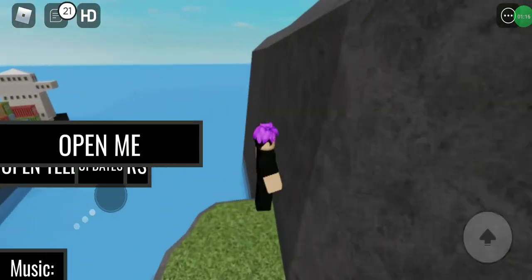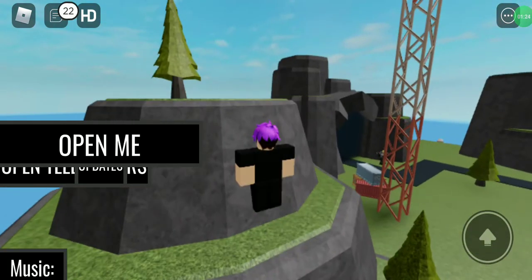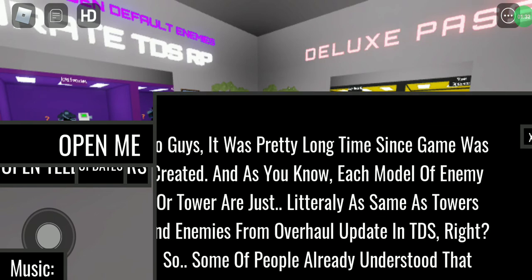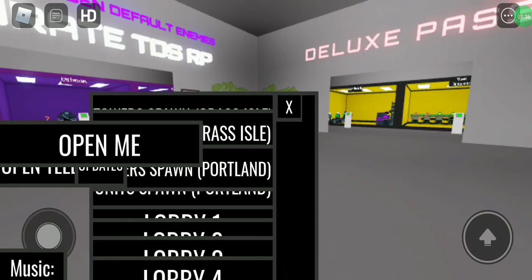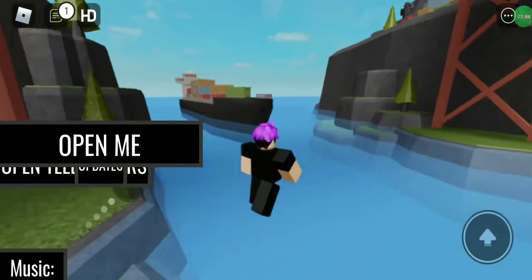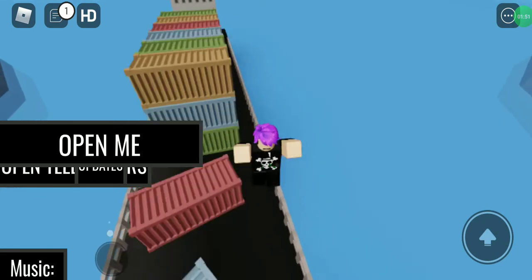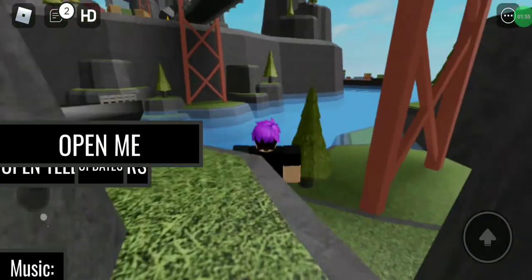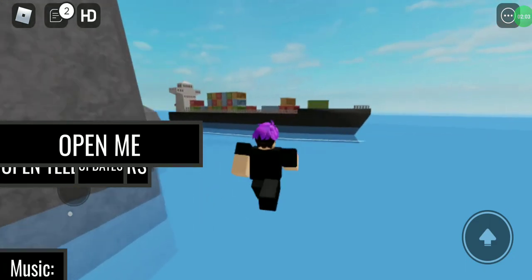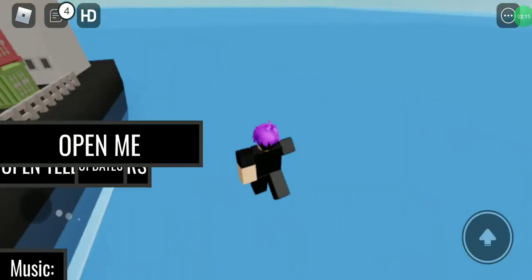Now I will go and find molten mode real quick. I think it might be in Portland. So for the molten badge, you go into Portland, and you get it on one of the boats here. There will be a little rock thing there. You touch it and you should get the badge.